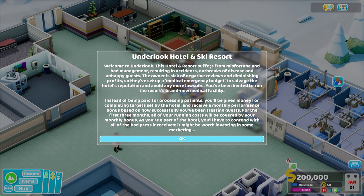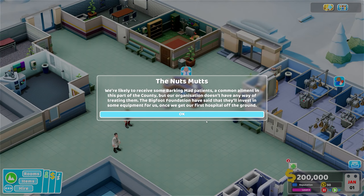Instead of being paid for processing patients, you'll be given money for completing targets set by the hotel and receive a monthly performance bonus based on how successfully you've been treating guests. For the first three months, all of your running costs will be covered by your monthly bonus. As you're part of the hotel, you'll have to contend with all of the bad press it receives — it might be worth investing in some marketing. We're likely to receive some barking mad patients, so this is one of the new illnesses. The Bigfoot Foundation have said they will invest in some equipment for us once we get our first hospital off the ground.